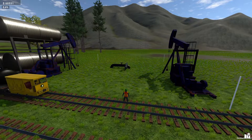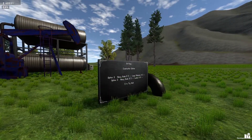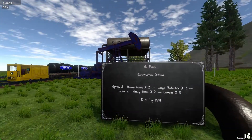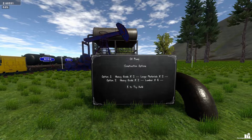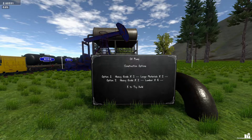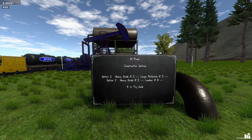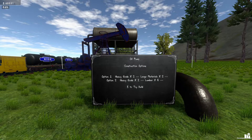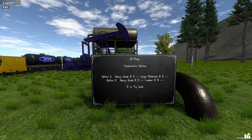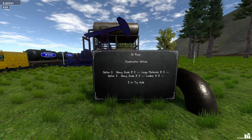When you place it, you get a notice board with multiple options on how to build it. Option one is heavy goods and large materials. On this map I had to go with option two, heavy goods and lumber, because when you're doing narrow gauge, large materials are very large and not exactly stable to bring on those wagons.